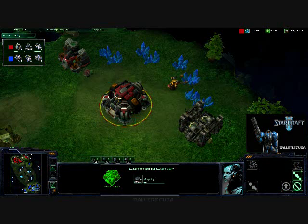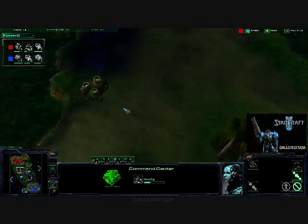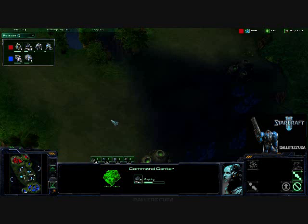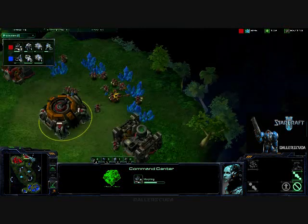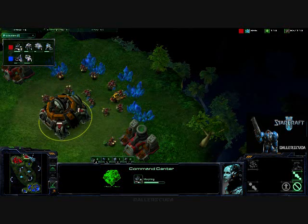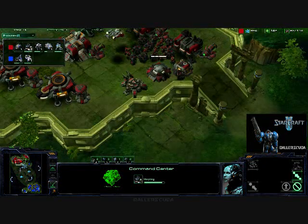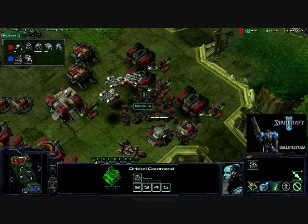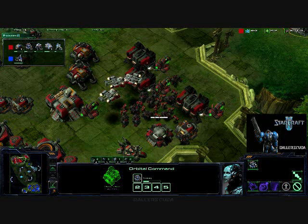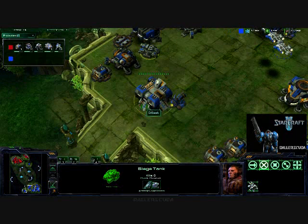It is morphing into an orbital command. I usually just automatically switch it to the orbital command, unless I have one of these expansions here — then I would put a Planetary Fortress there, simply because an Orbital Command won't help if it gets attacked, whereas a Planetary Fortress does massive amounts of damage to ground units. And if you don't believe me, look at number 20 of my commentaries. I still have nightmares about that. There's no high yield on Jungle Basin, for all you paying attention out there.